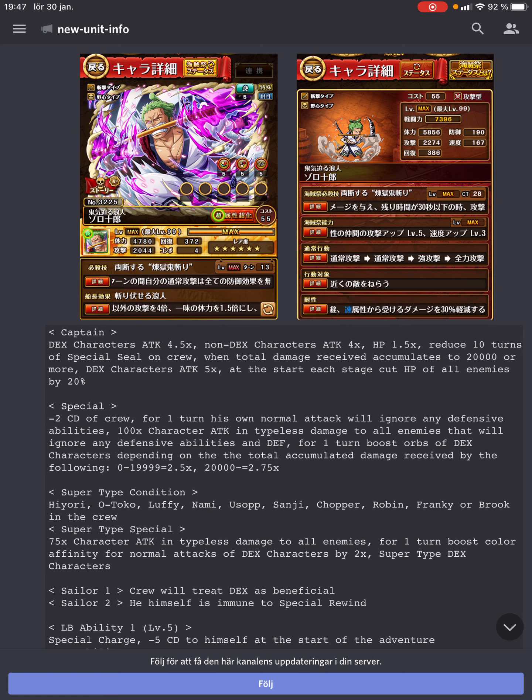I like it a lot, actually. So his special: minus 2 CD for the whole crew, and for one turn his own normal attacks will ignore any defensive abilities. He also does 100 times his own attack in type-less damage to all enemies, and he will also ignore any defensive capabilities including defense. And for one turn, he boosts the orbs of DEX characters either by 2.5 times if he hasn't accumulated up to 20k damage, and past 20k damage it's a 2.75 times orb boost.